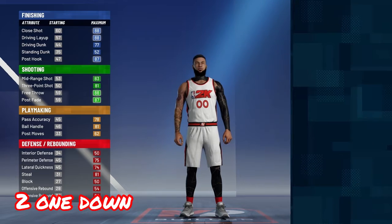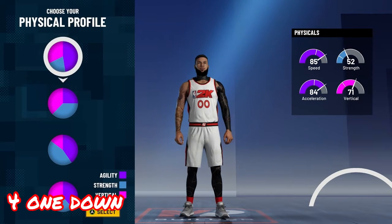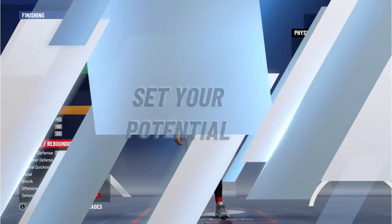You want to pick the second one down. For the physical profile, you want to pick the fourth one down right there.